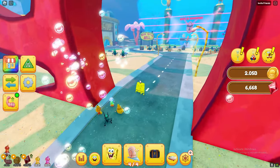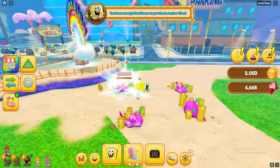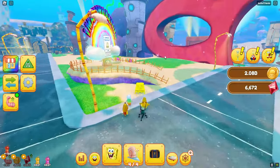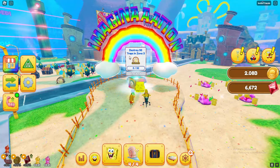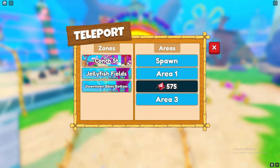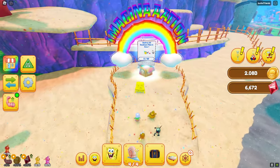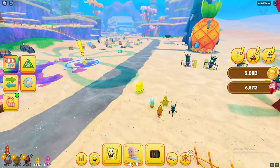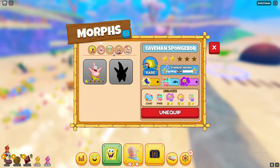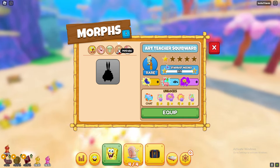I'm going to show you guys how to get all of the Spongebob, Patrick, Squidward, Mr. Krabs, and Sandy morphs, because a lot of you probably don't know what you need to do. As you can see here, these are imagination quests. For example, this one says destroy 50 traps in zone 3, and another says destroy 60 balloon piles in zone 1. For most of these morphs, you need to complete these imagination quests.